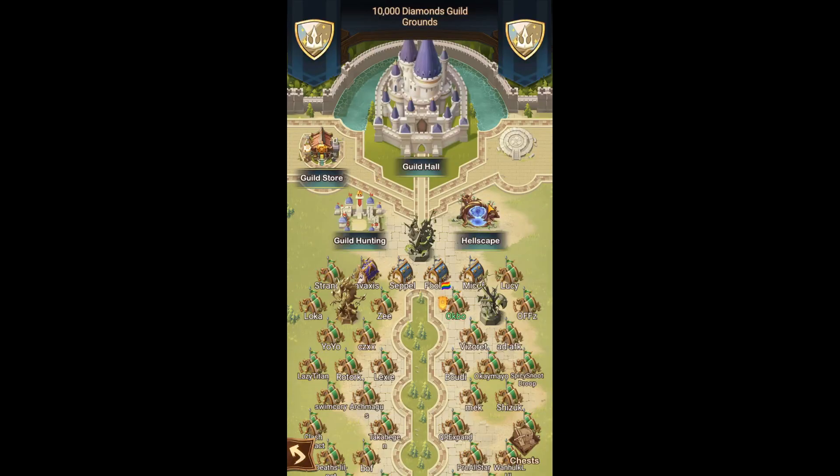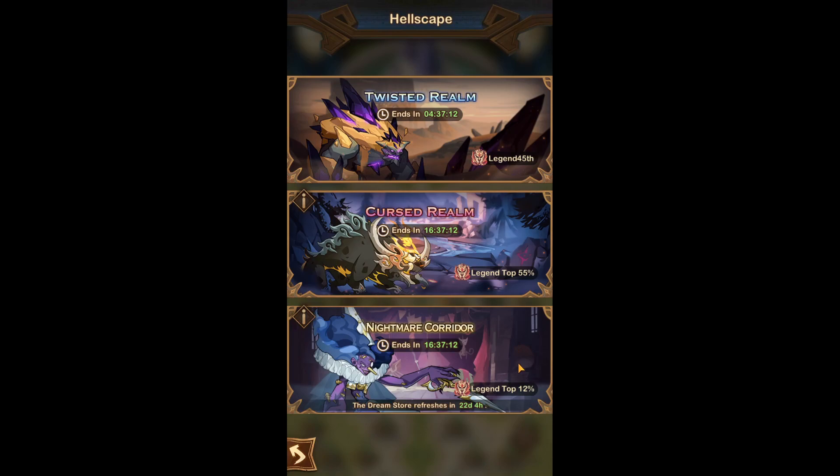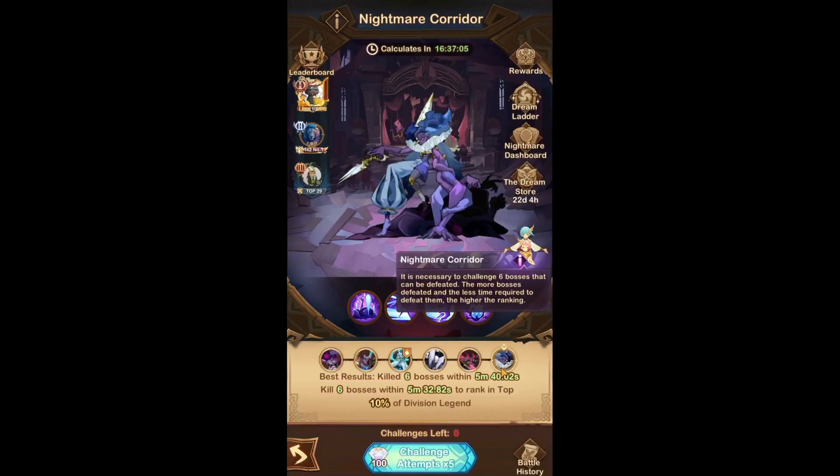I'll show you guys the teams that I used without the two trial heroes to kill the Nightmare Corridor 6 bosses, and then I'll also show you guys what to do if you have the trial heroes. I'll also show you guys some different variations now that the first team has rotated out, which frees up a lot of heroes. Notably, Joran is no longer needed in the first team, which gives some wiggle room.